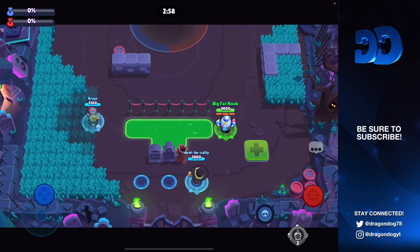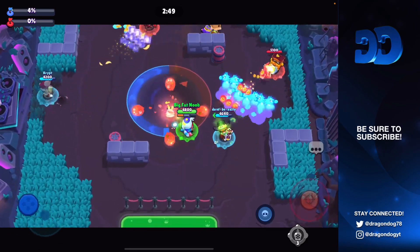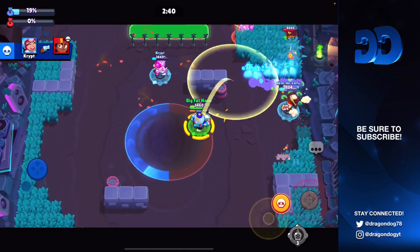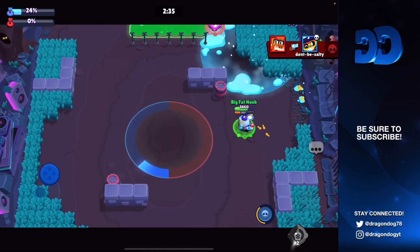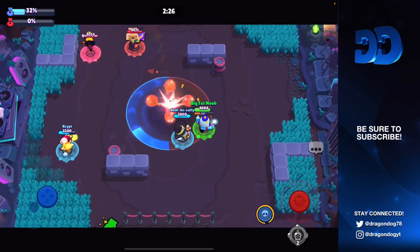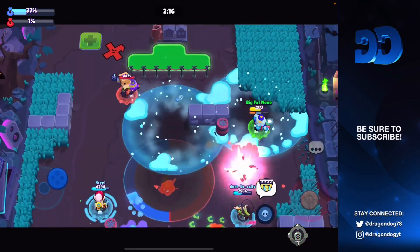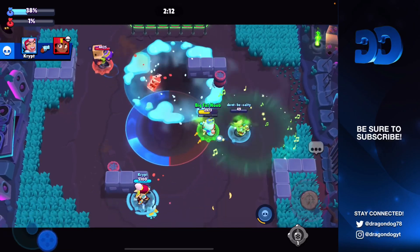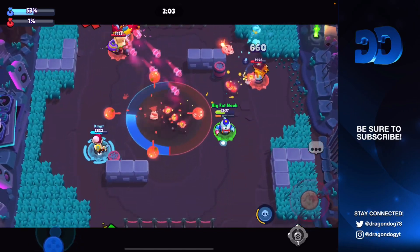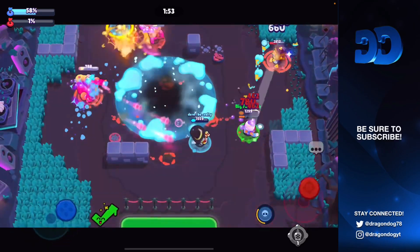Our Poco doesn't want to play mid at first, so I go mid instead and juke out Grom shots. Our Janet is doing great keeping Meg back — I'm juking the Grom well, he can't really hit a shot. I chuck my Lou super up the right lane so they can't push. I freeze one with gadget but don't get the kill. We're up 30 to zero — as you can see, Grom is a horrible pick doing absolutely nothing. We do freeze the Griff and get another super. We have really good control and we're playing really well, juking around shots.